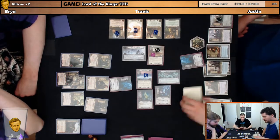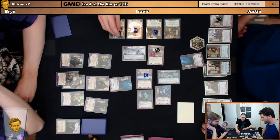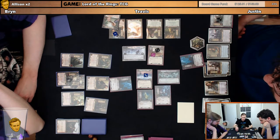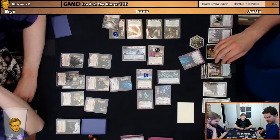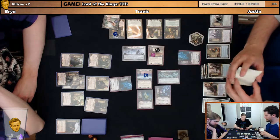You're done? I'm finished. Okay. We have a Rivendell Blade for Legolas. And a present for you. Oh shit! That's great. Thank you Travis. You're welcome. Cool.